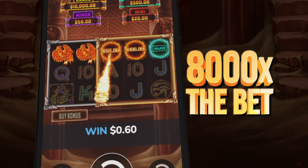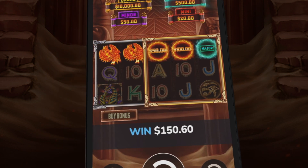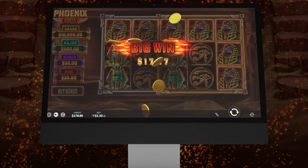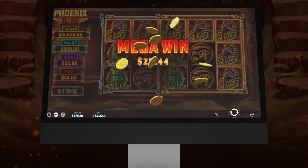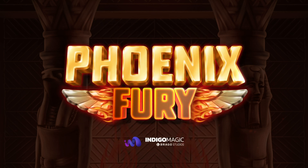You can add more than eight thousand times your bet on your balance with one symbol alone. Winnings in every way possible, rising time and time again as the immortal bird itself. This is Phoenix Fury.